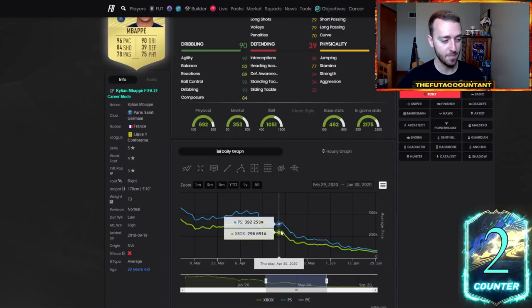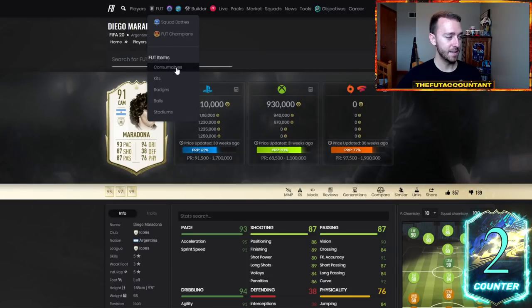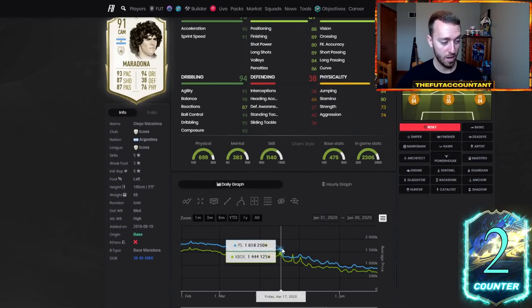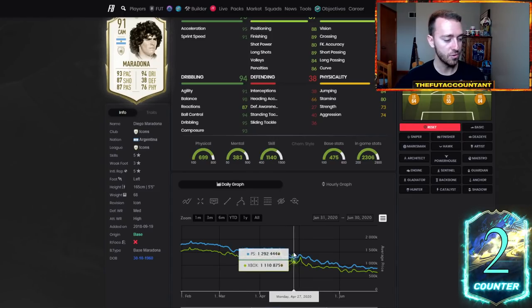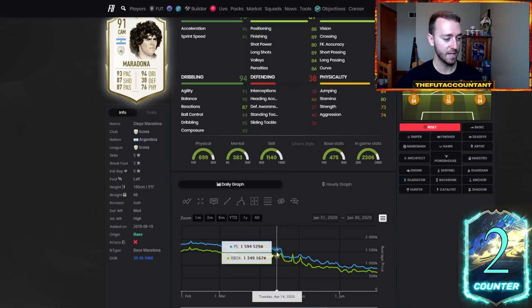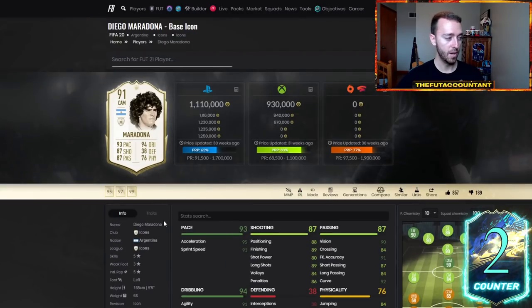Base mid icons and prime icon moments rose as well. Just like we saw last week on Friday night when the market boomed, it was all across the game. Baby icons and mid icons — this Maradona went from 1.3 million to 1.4 million very easily on that Friday night of Premier League Team of the Season.